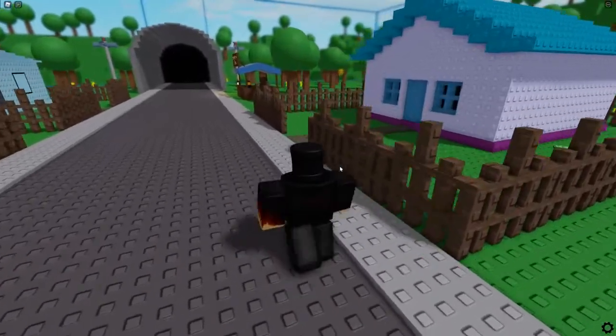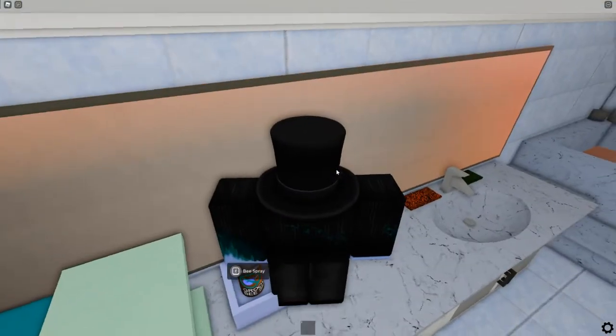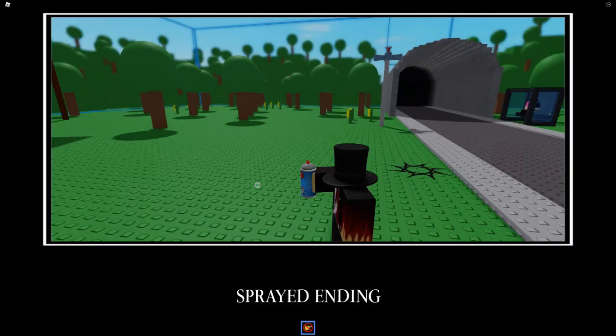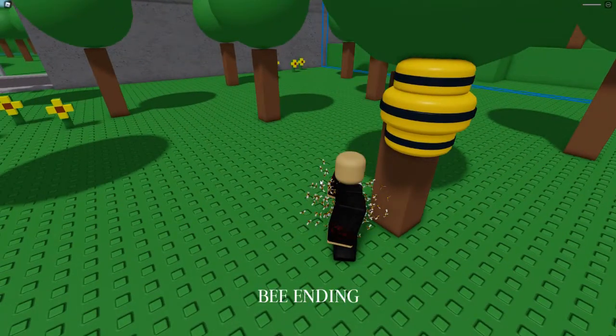Number 3 gives us a tie — those endings are the sprayed and bee ending. To get the sprayed ending you need to grab the bee spray at Karl's house, then use the spray on Karl and you get the sprayed ending. But for the bee ending you just need to get killed by the bees.